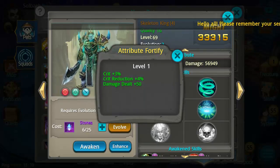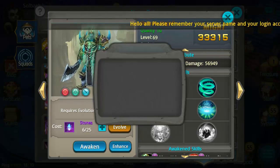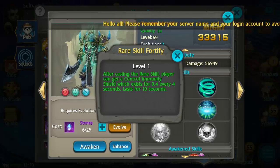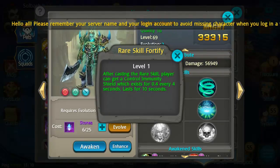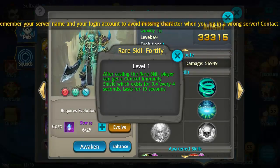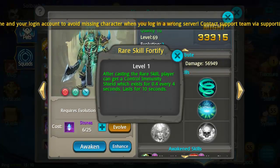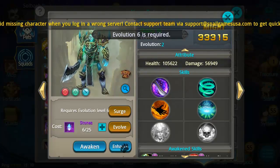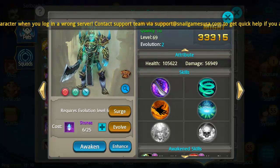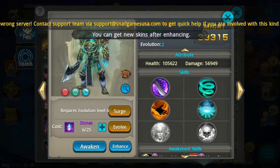I don't have him enhanced, but his enhancement abilities involve crit, crit reduction, and damage dealt. The rare skill from enhancement gives players a control immunity shield that lasts 0.4 seconds out of every four seconds — that's unique. He has to be Evo 6 to be enhanced, and he is able to be enhanced and skinned.